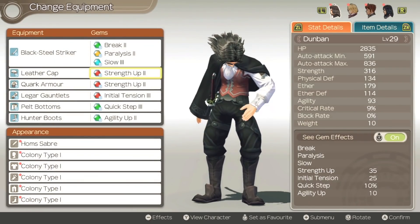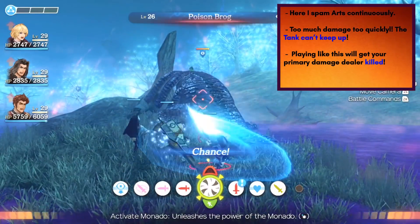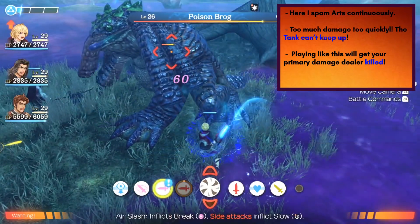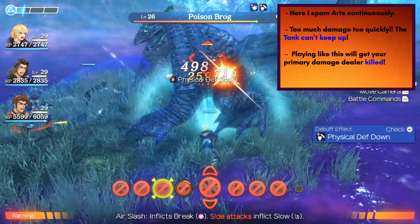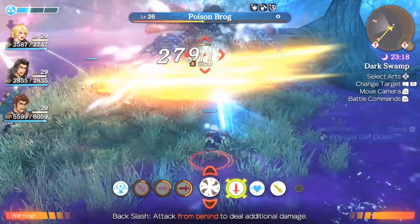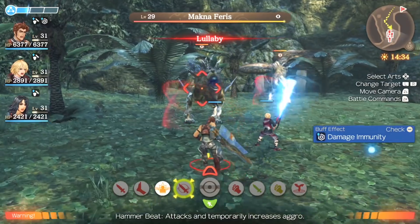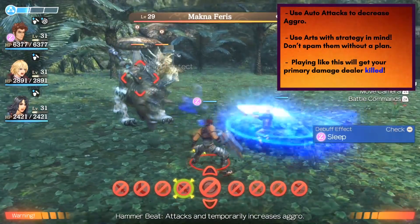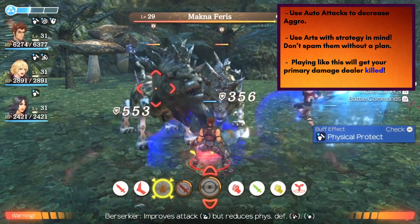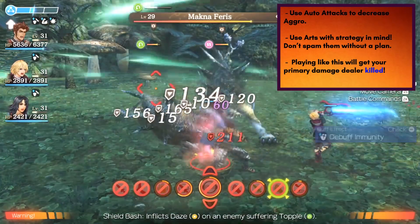One of the most common new player mistakes is spamming arts with a non-tank character like Shulk, generating tons of damage really quickly, and then the tank can't recover the aggro fast enough from their own arts and damage dealt. So remember, use arts strategically — don't just spam them one after the other. That's going to generate tons of aggro. If you're a tank, it's no problem, that's what you're made to do, but someone like Shulk or Melia, you've got to watch out for this.